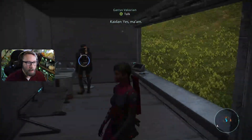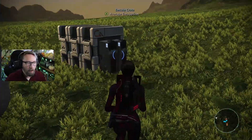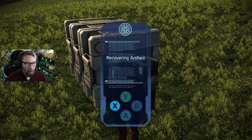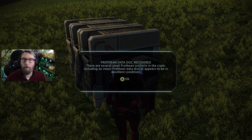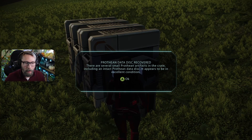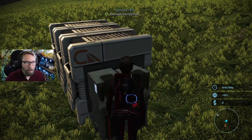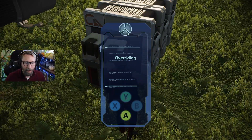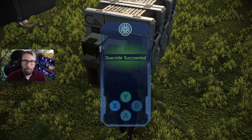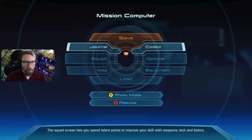What do you think, Kaidan? 'Yes, ma'am.' Yes — call me ma'am one more time! There's a crate here. We recover a Prothean data disk — there are several small Prothean artifacts in the crate including an intact Prothean data disk in excellent condition. No area map this time, but we check the inventory — a pistol, a good omni tool, a good assault rifle. We're getting close on the Prothean data disk collection, probably just one more to go.